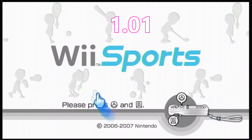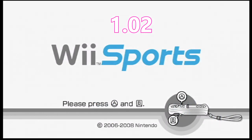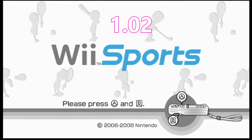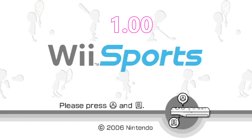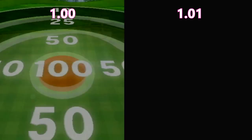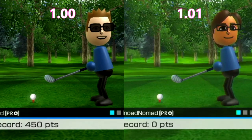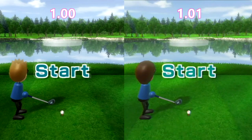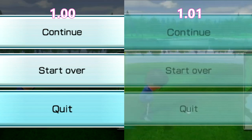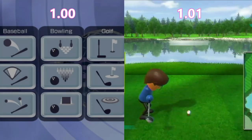On the 1.01 and 1.02 versions of the game, the Wiimote on the main menu will have the protective jacket on. This does not appear in the 1.00 version. Furthermore, on the 1.00 version of the game, there is a weird 1.3 second pause at the start of each golf training game. This pause isn't on the 1.01 or 1.02 version.